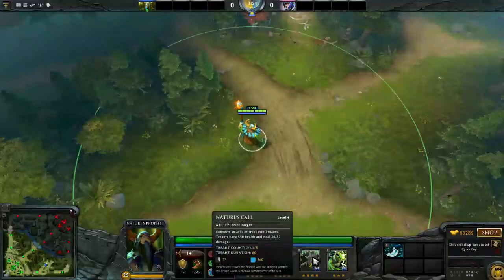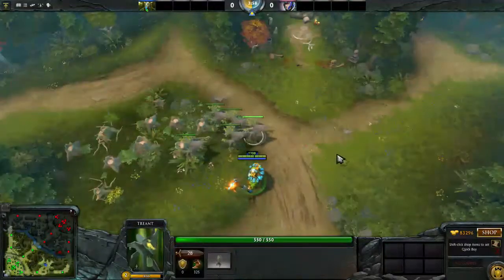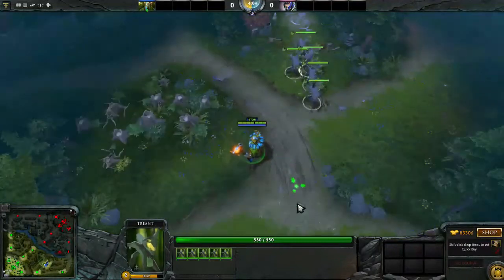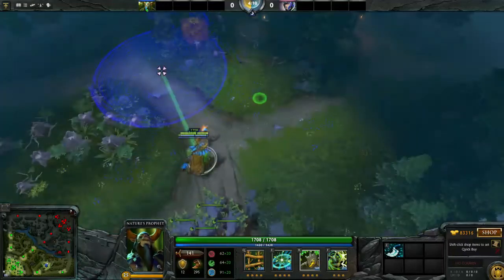His third spell is what allows him to jungle and really play a safe offlane position. Nature's Call allows you to convert an area of trees into treants. Treants have 550 health and deal 26 to 30 damage each. As you level up the ability, the only thing that changes is the number of treants you get — nothing changes in terms of cast point, treant duration, or mana cost.